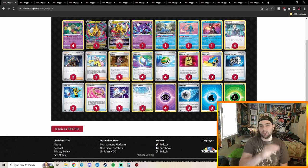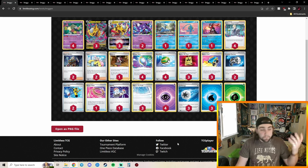I made an entire video about why I would have played Lost Tina going into LAIC, so I won't repeat that too much. A couple things to note about this list: we have Counter Catcher in here, which I think is perfect in a lot of decks right now — especially Lost Box decks. This person opted to play three Battle VIP Pass and four Nest Ball instead, and two Boss.